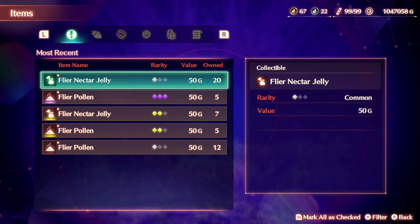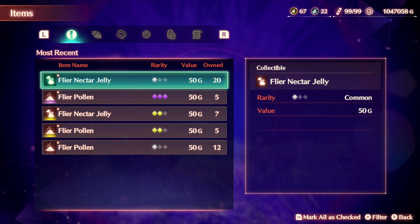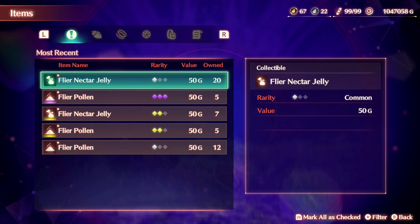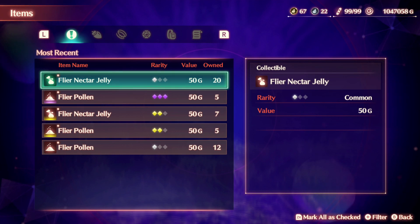Hello everyone, this is King and welcome back to my video. Today I'll be showing you where to find Flyer Nectar Jelly and Flyer Pollen. Xenoblade 3 is still relatively new, so finding monster locations, collectable locations, or even where to get materials can still be difficult if not impossible to do. Hopefully you'll find this video helpful or informative. I'll try to keep it spoiler free, but be warned there might be unintended spoilers, so be mindful and proceed at your own risk.